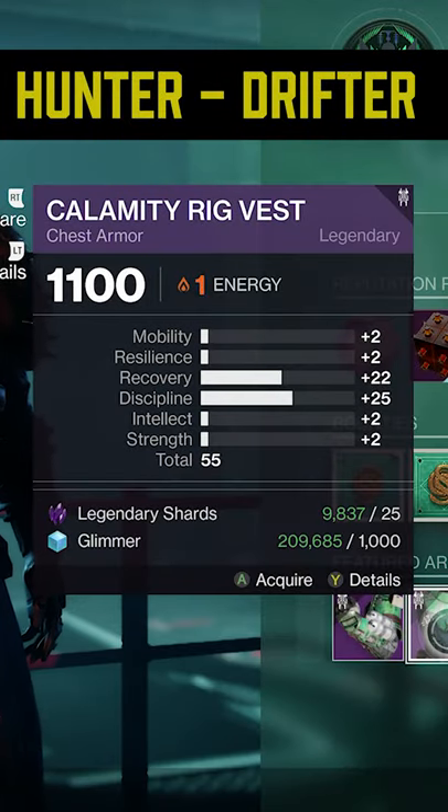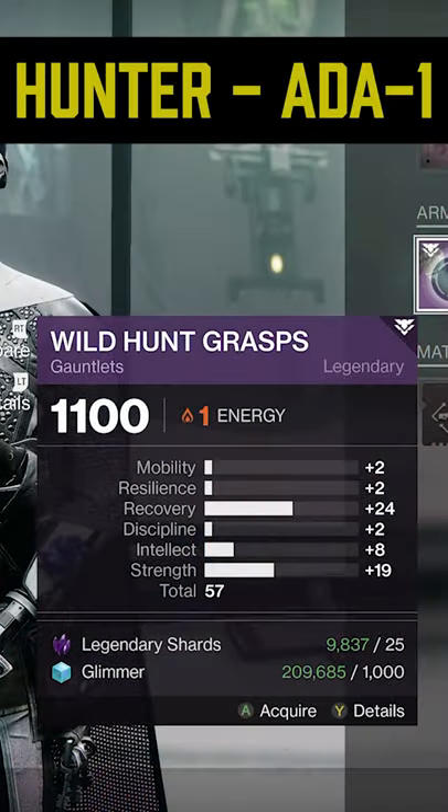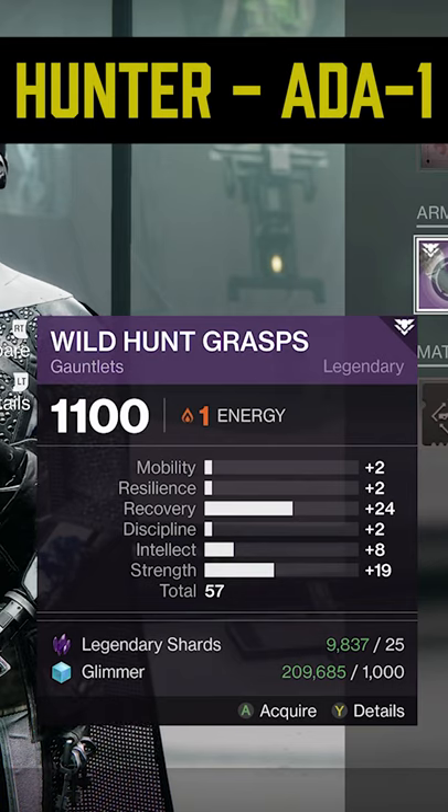Over at Drifter, we've got a 55 total stat piece with spiky stats in recovery and discipline. Then over at 801, we've got these gloves with 24 recovery and 19 strength.